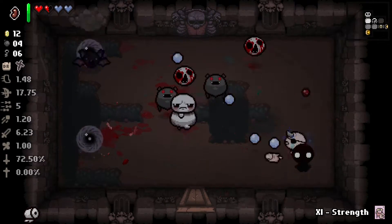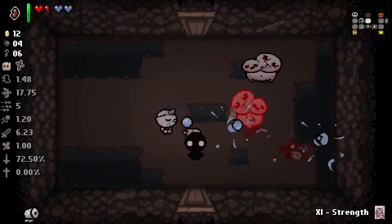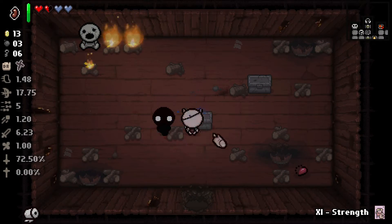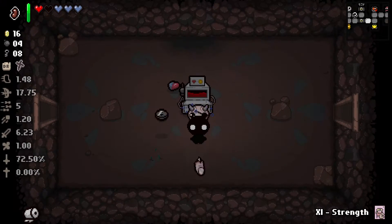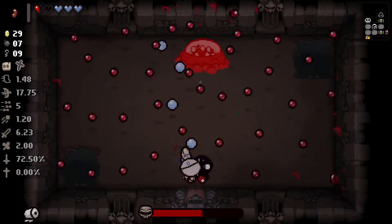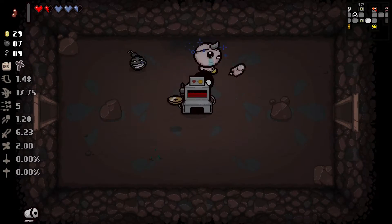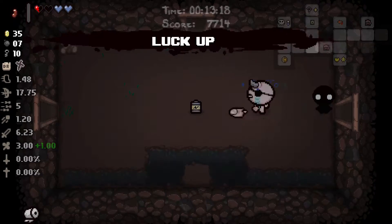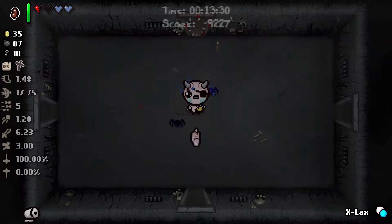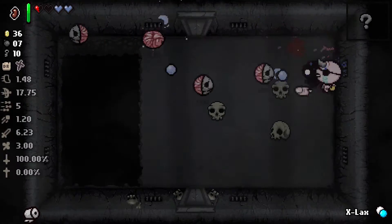Besides the Bean, this run hasn't been very kind to us. We got some nice utility items like Dip Pockets, which is always great, and a new trinket — the toilet paper one. I'm not really sure what it does; maybe it has something to do with destroying poops. That's part of the fun of playing a new DLC — you'll find items and you won't know what they do. I'm sticking with it in hopes that something crazy will happen, but so far nothing super crazy has happened in Afterbirth Plus, at least not to me yet.